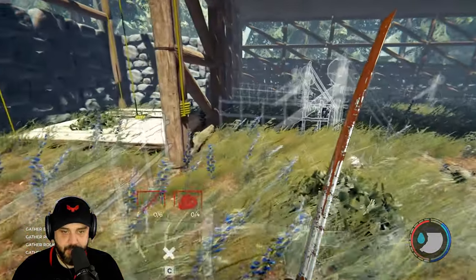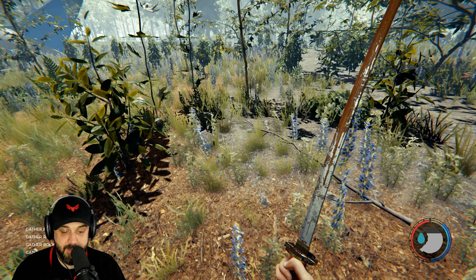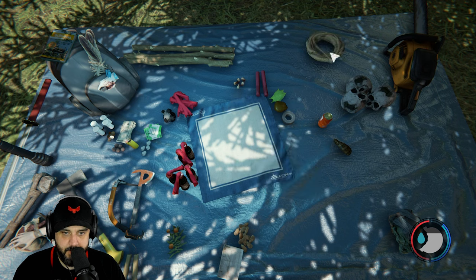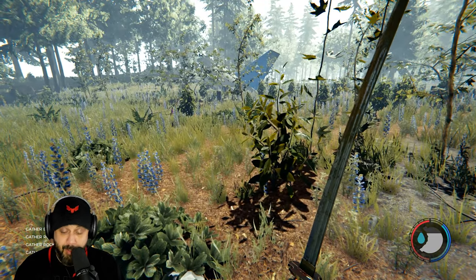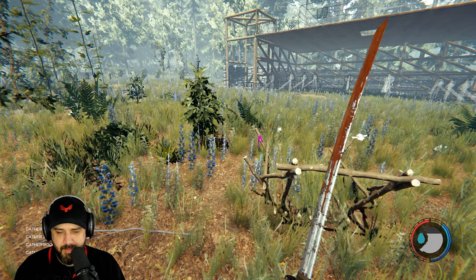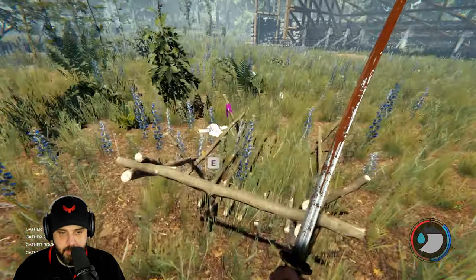Let's get these fences built. I really need a stick bag - that would help out tremendously. A stick bag is three cloth, two rope, and one rabbit fur. Pretty easy. If we see a rabbit we'll slay it, but for now I think we're going to use the cart to haul our sticks. We're going to be using handheld weapons only - no projectiles - just to give ourselves a bit of a challenge.